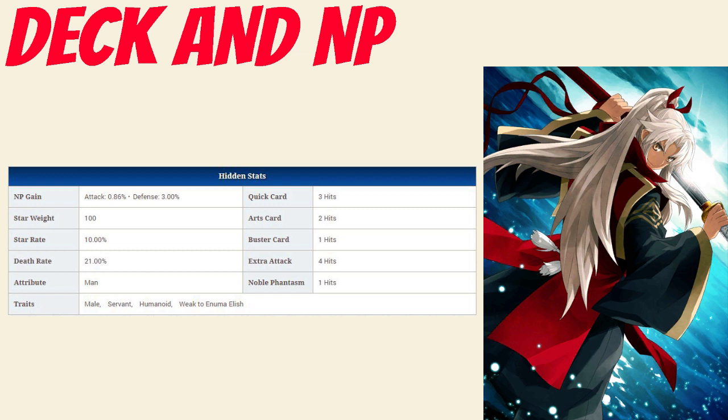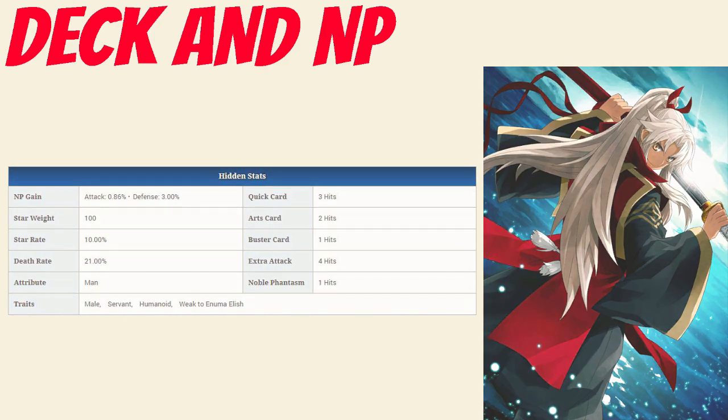He has a Noble Phantasm gain rate of 0.86% and a star rate of 10%. He has above average Noble Phantasm gain due to having 2 Arts cards and 4 hits on his extra card, and average star generation despite only having 1 Quick card, again due to the high hit counts on his extra and Quick cards.